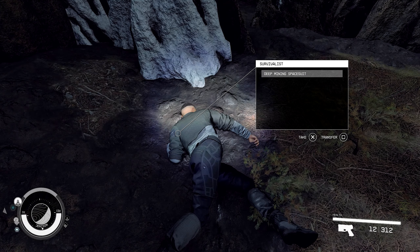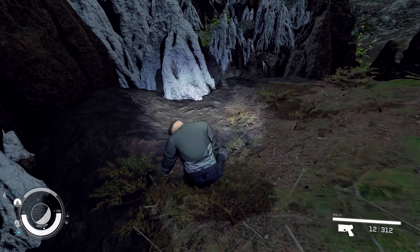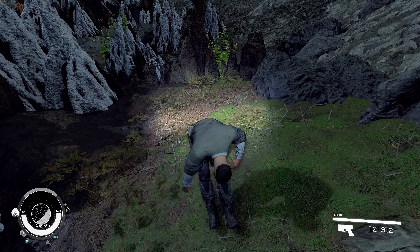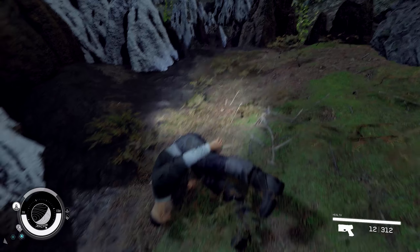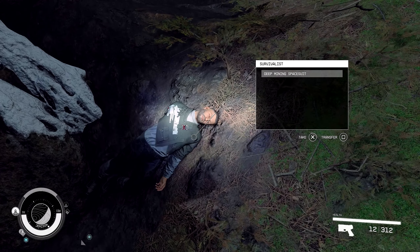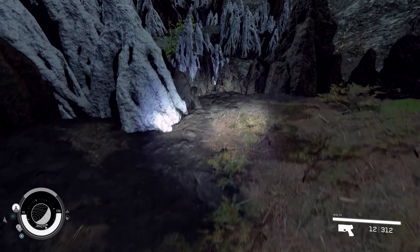Survivalist - well, he doesn't look like he survived. Bourbon and a deep mining spacesuit. Can we turn him over maybe? Controls for the moving and placing are so annoying - I wish they would just give you full control. You can rotate but you can't rotate it from the other axis. Well it works - we can see his face now. Not sure what his deal is, but he died right here.